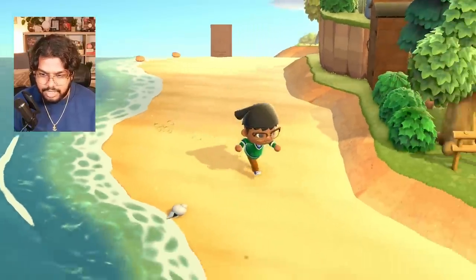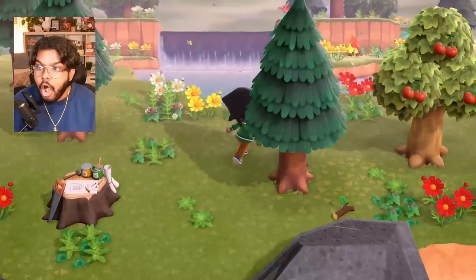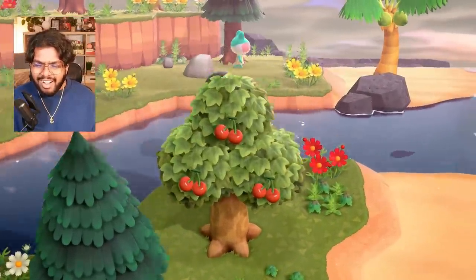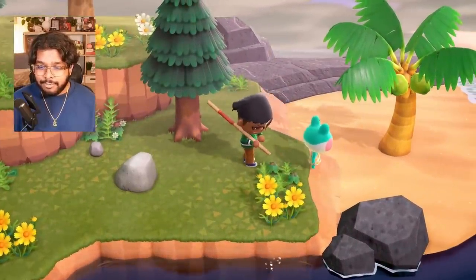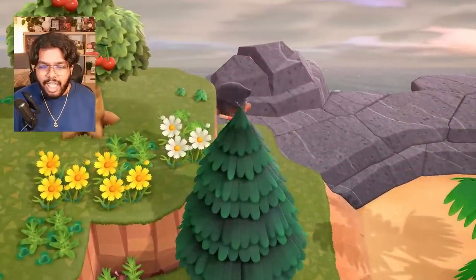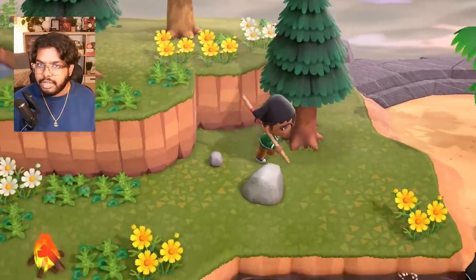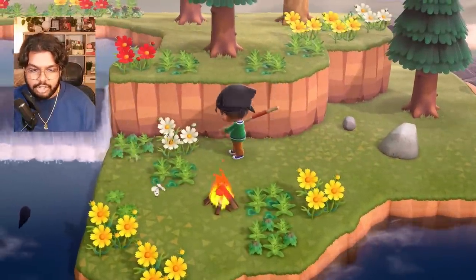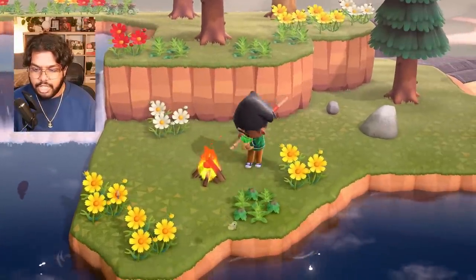Who do we think is going to be on island number one? Let's find out in three, two, one. Oh my god, it's Lily! A queen. A girl. An icon. She could be fun to have on the island, but I think I would be doing Lily a solid by not letting her onto an island with Shino — like she just got free of Shino's shackles. I don't need to rope her back in.